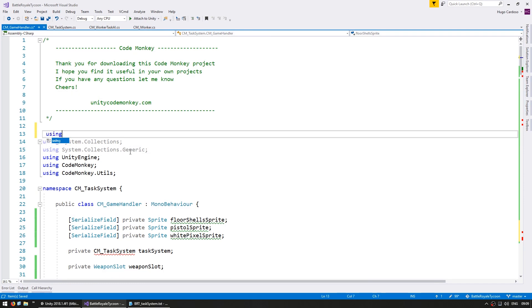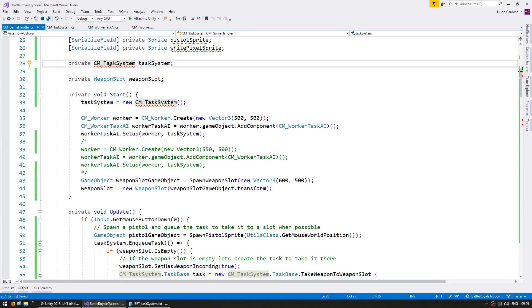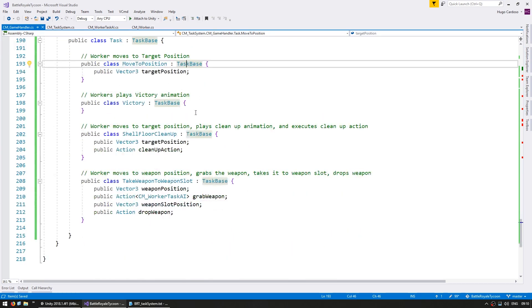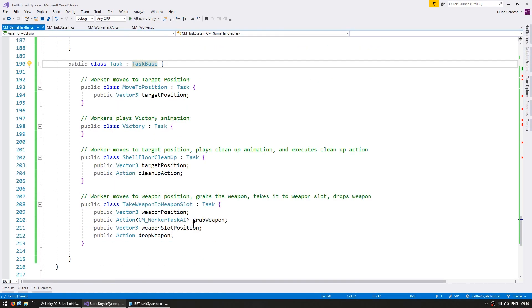First of all, we need to define the action, which is in the system namespace. Now as you can see, the task system has an error because we need to use it with a generic. The generic type we're going to use is the type task that is defined in here. And the type task, of course, needs to extend the cmTaskSystem.TaskBase. And all of these, instead of being of type taskBase, are of type task, which itself is of type taskBase.